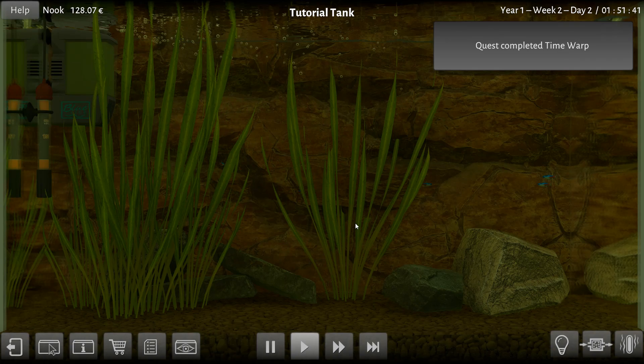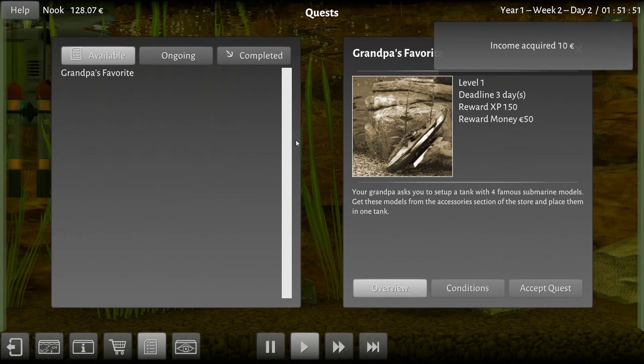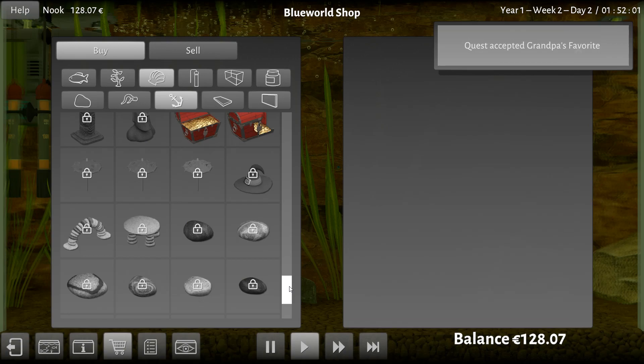Time warp quest is complete. I'll go ahead and accept it. I got a quest for Grandpa's Favorite level one — your grandpa asked you to set up a tank with four famous submarine models. Get these models from the accessories section of the store and place them in one tank. Okay Grandpa, I'll do that.